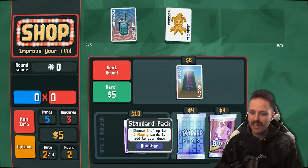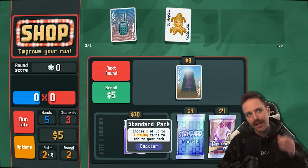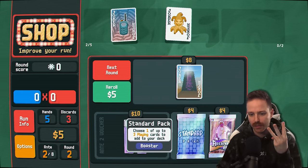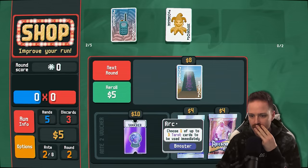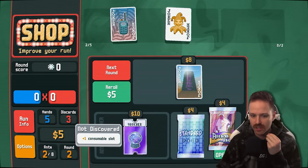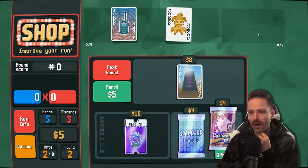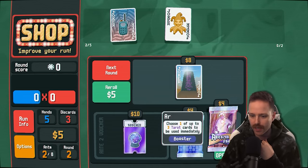I like the idea of doing a standard pack here for one of three playing cards, but the odds of actually getting a 10 or a 4 out of just three random cards — not good. So I'm going to go with the tarot card instead. You can also look at this voucher — plus one consumable slot. We start with being able to hold two consumable cards, either planet cards or tarot cards. I don't need it.